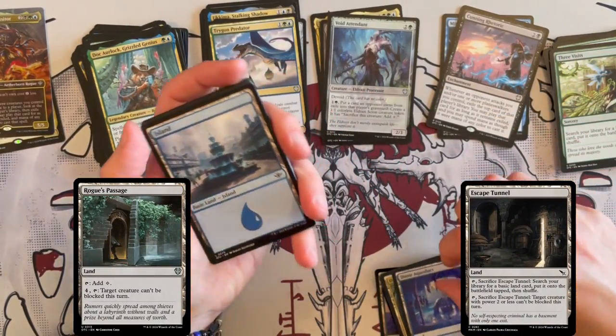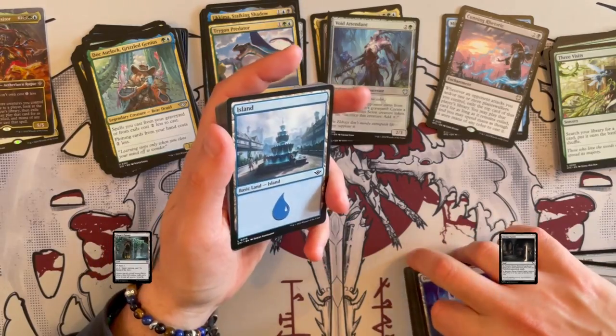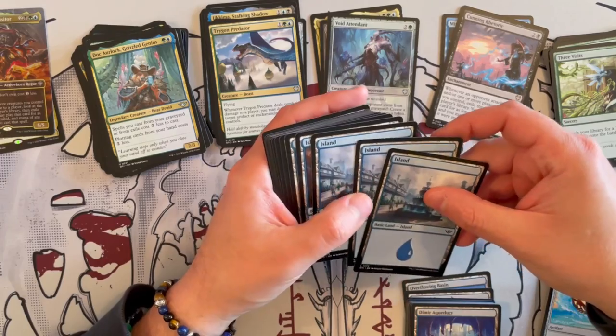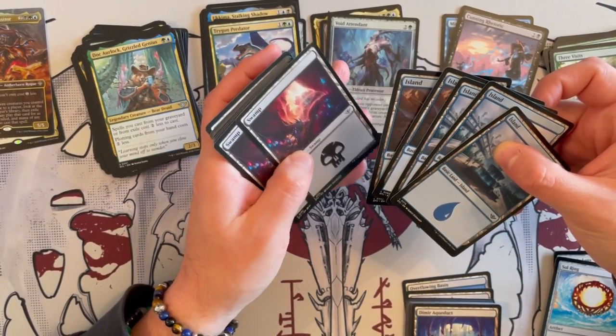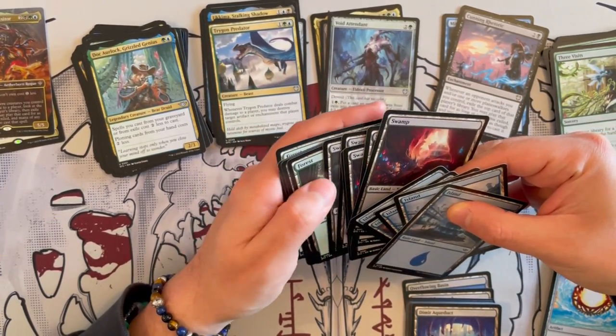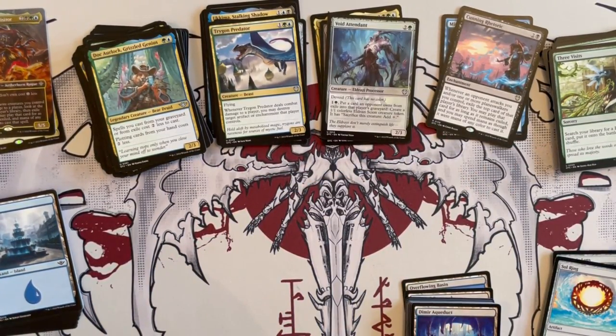I was hoping you'd have Rogue's Passage and there was another one that gives unblockable — you can easily find them, they're always being reprinted in the latest decks. It's just strange that they didn't print them in this one — I guess they ran out of cards they needed to print. And here you have five Islands, six Swamps, and four Forests. So that rounds out the deck.